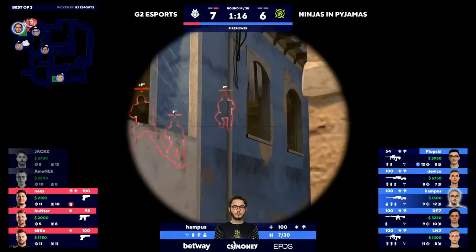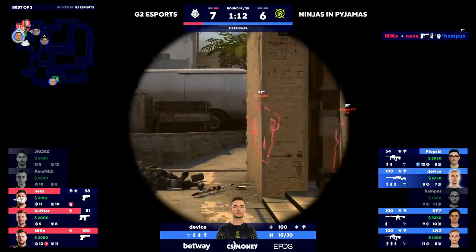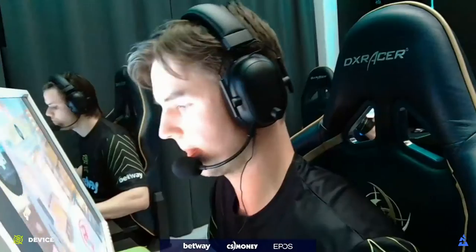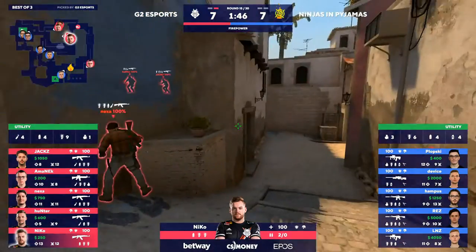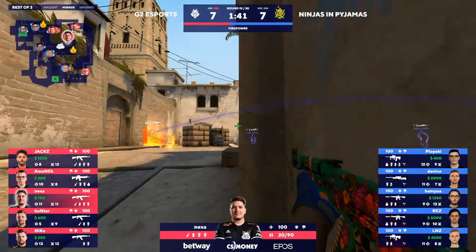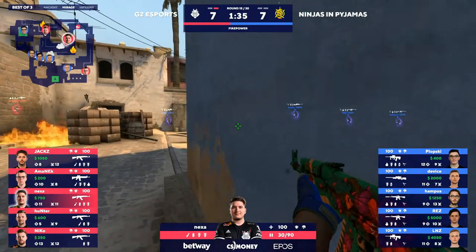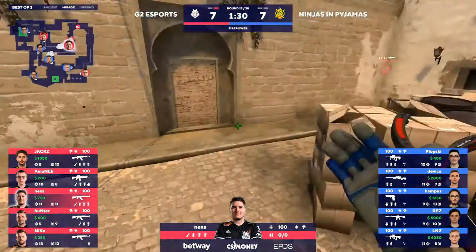That's just Niko spamming away with the deagle, picking up shots — Nexa goes down. He just pulled out the deagle and shot it instantly. Still back in half — money's good for everyone, so at least it's a little bit more of a fair fight. Krieg on Amanek — still has some value in the game even if it's much diminished. Very rarely. And at least Rez is keeping an eye on what's happening in the middle — unlike some of these other rounds where NIP have really been blind to this part of the map.